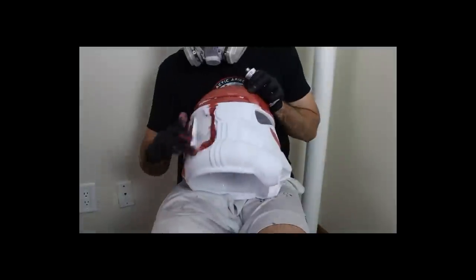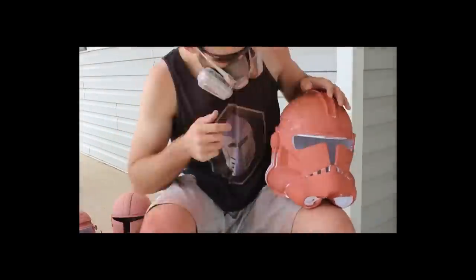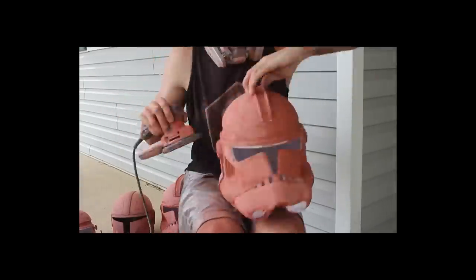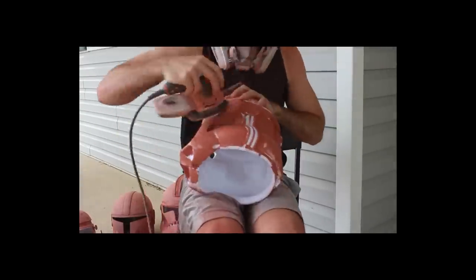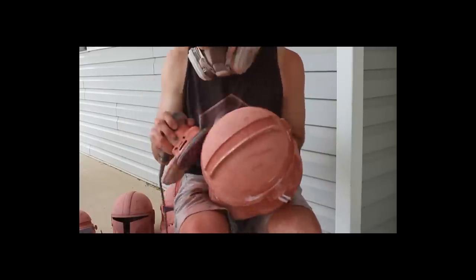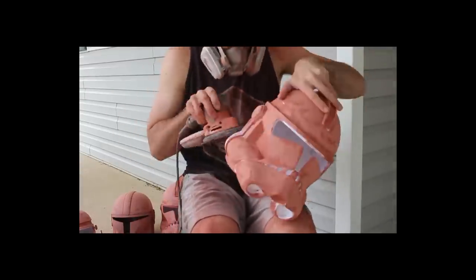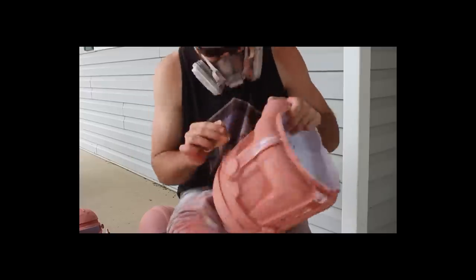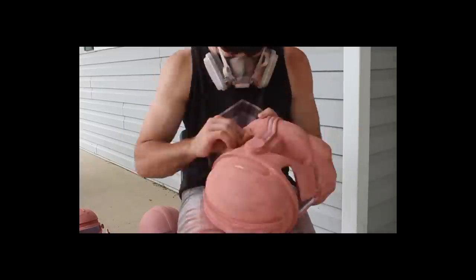Now that the Bondo is cured, we can start sanding. First I go over it with a mouse sander with about a 120-grit pad — this takes off the high areas and saves a lot of time compared to hand sanding. Be sure to wear a respirator for this part as well because it throws up a lot of Bondo dust. Then we switch over to hand sanding with a rectangle of 120-grit sandpaper, going over all the areas the mouse sander missed, including the detail areas that need a bit more attention.